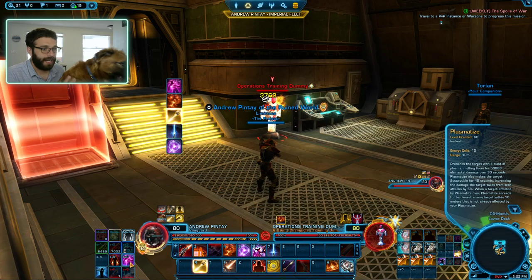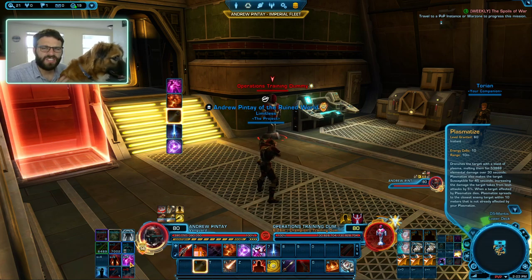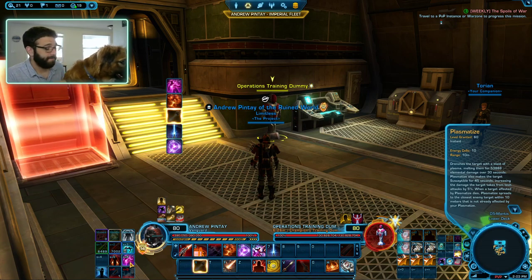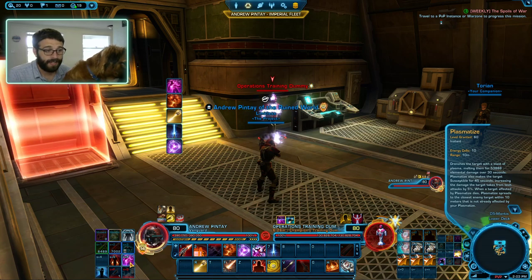The next important dot is Plasma Ties. Plasma Ties does about 50,000 damage over the course of 30 seconds — that's a lot of damage, but just be aware it is over 30 seconds, so you might not always get the most benefit out of it. In an operations fight, a Flashpoint boss, or a regular gold mob, Plasma Ties is going to do a whole bunch of damage. Additionally, if the target dies, Plasma Ties will hop to the next target within 10 meters, so it kind of spreads itself, which is pretty neat.